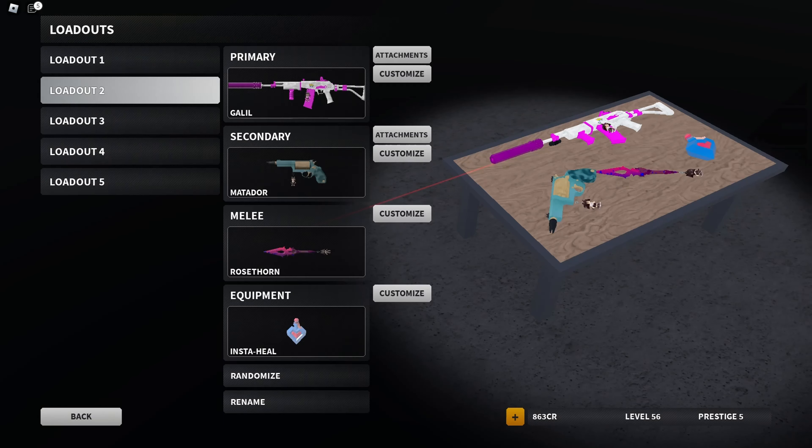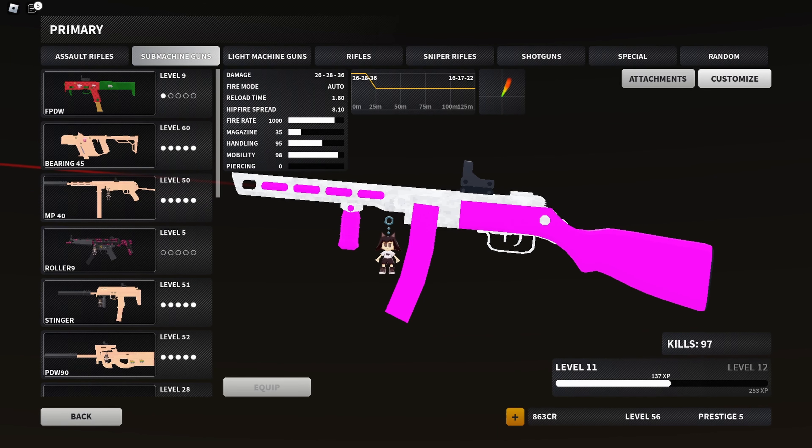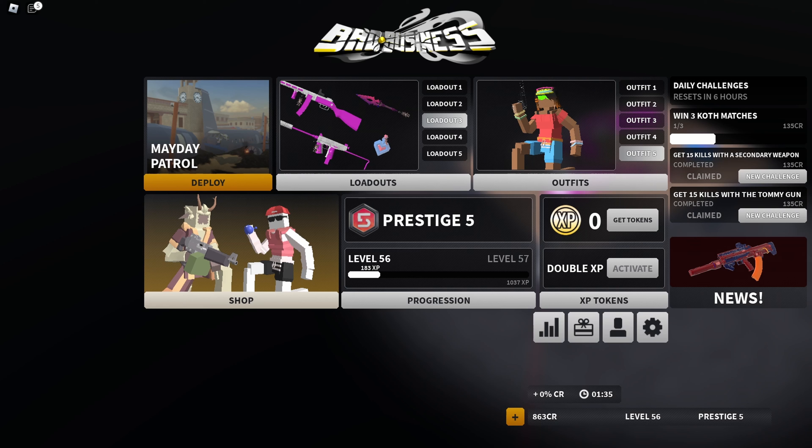We have one more weapon for Damascus gold on this. But anyways, that's the PPSH.